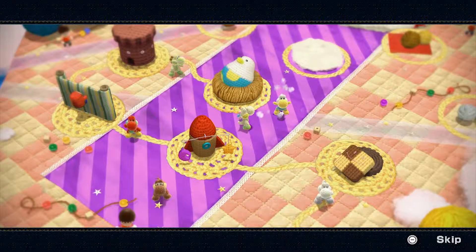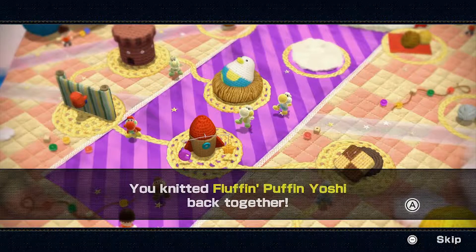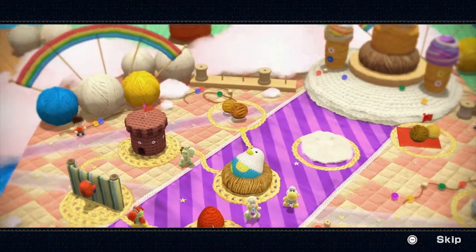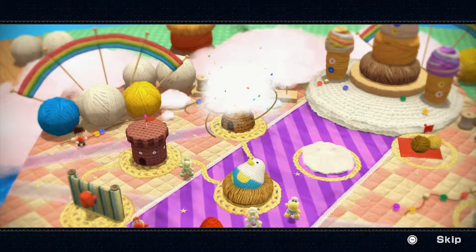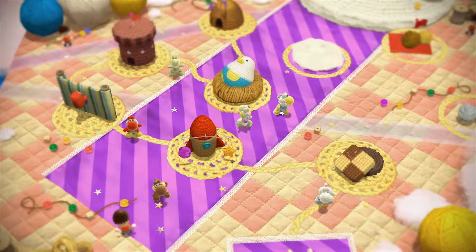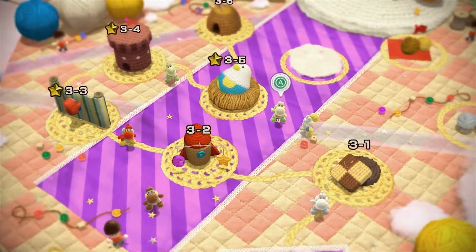Now we've unlocked the next Yoshi to use, which is Fluffin Puffin Yoshi. I kind of dig that name — so much more memorable, and alliteration for the win. Anyway, grabbing this Yoshi, it's time to move on to the next stage.